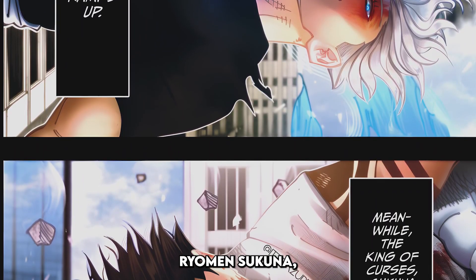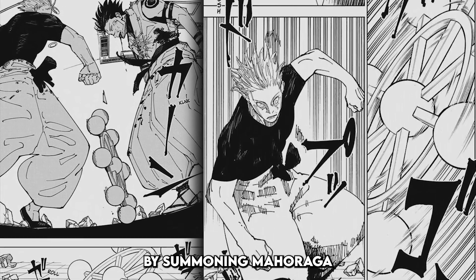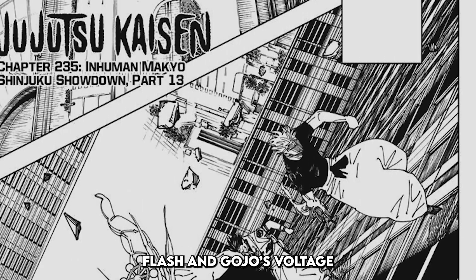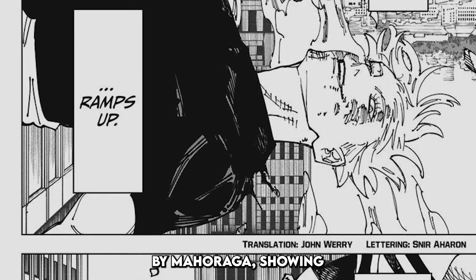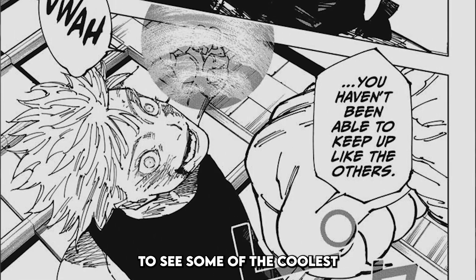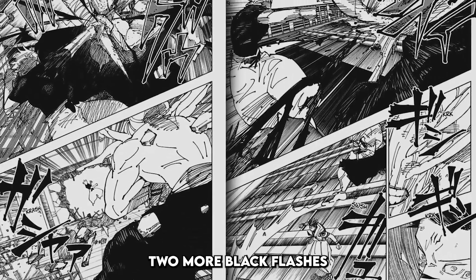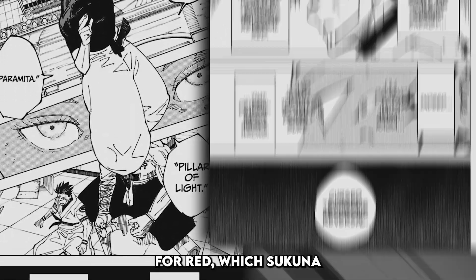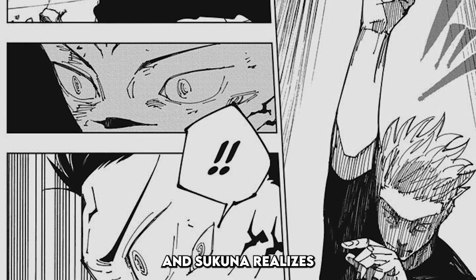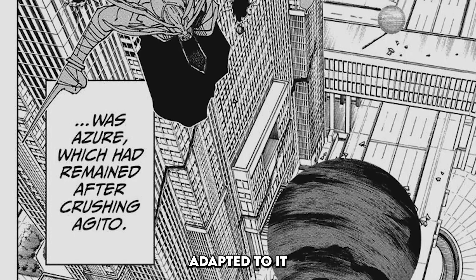When Satoru Gojo is fighting Ryomen Sukuna, Gojo is able to land a Black Flash on Sukuna and knock back the King of Curses. Sukuna saves himself by summoning Mahoraga, then later summons Agito, who Gojo also hits a Black Flash on. The narrator says 'the second Black Flash,' and Gojo's voltage starts to ramp up. We see Gojo heal the arm that got sliced by Mahoraga, showing that Black Flash is helping Gojo regain his output for Reverse Cursed Technique.